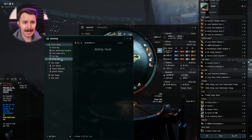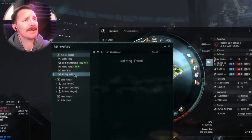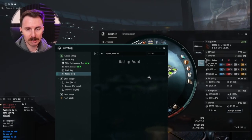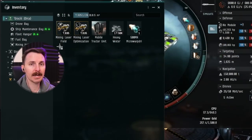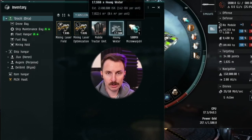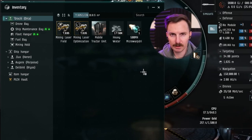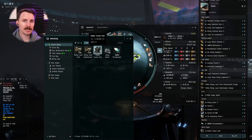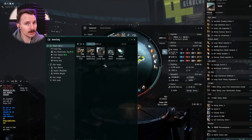And finally, you have a mining hold of 180,000 M3! This plus the compressor means you will literally never have to leave the belt. In your base cargo hold, you're going to hold your extra mining foreman burst charges, an MTU, extra fuel as much as you want. I keep a microjet drive in there just to swap in between the afterburner and that. You're going to use the MTU combined with a single salvage drone to effectively clean up wrecks in space and get some extra loot.